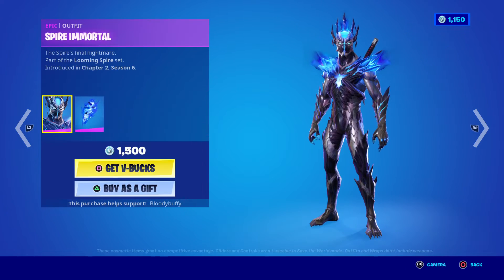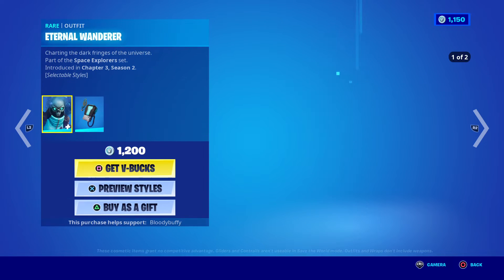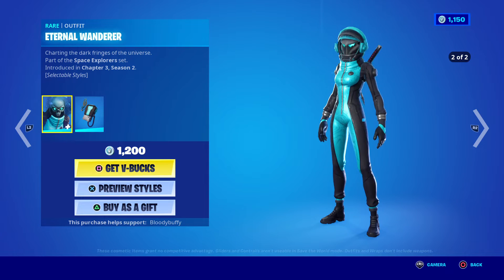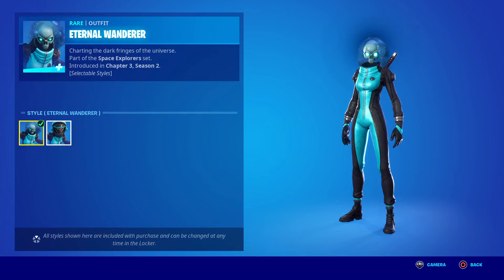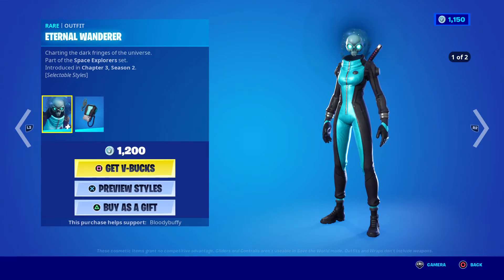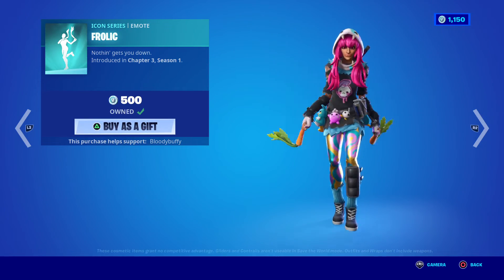Then we have Aspen — I like this one, I run it a lot — 43 days. Then we have the Eternal Wanderer, never seen anyone run this, 32 days, has an edit style. Then we have Frolic — this would be better if it was traversal.